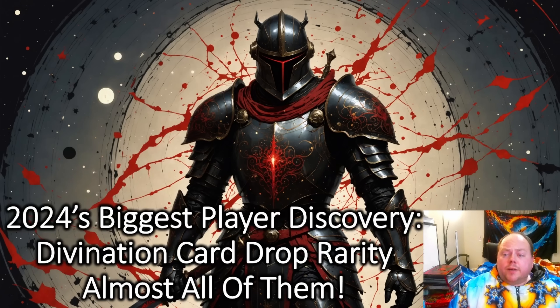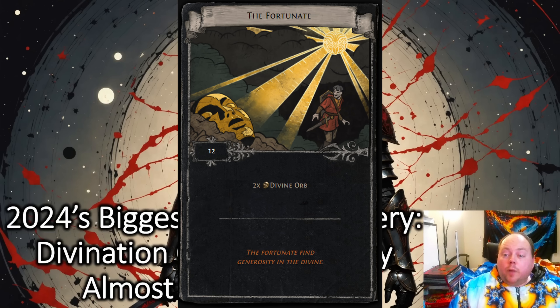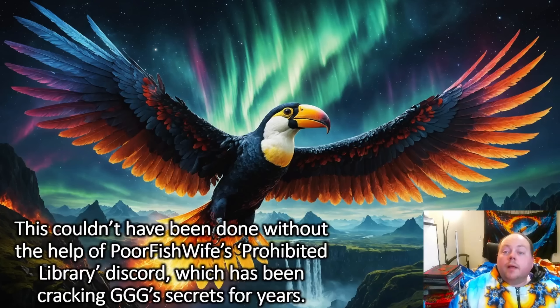Let's go through exactly how it works. First, I need a quick definition that's going to be important later. A divination card is common if its drop rate is no rarer than 4 times as common as the Fortunate. It's uncommon if it falls between 4 times as common and 5 times as rare as the Fortunate, and rare if it's more than 5 times as rare. There are 181 cards that are definitely uncommon, 165 that are definitely rare, and 11 on the boundary.